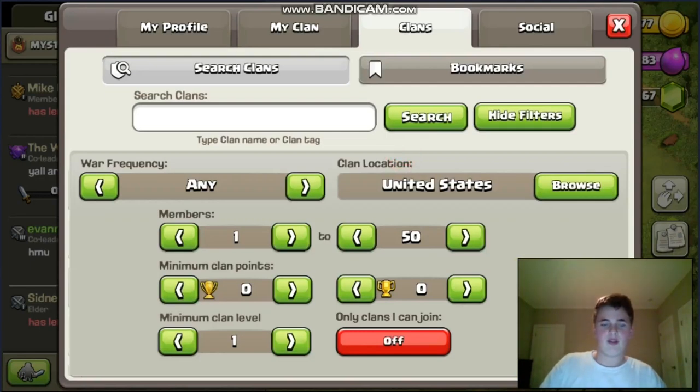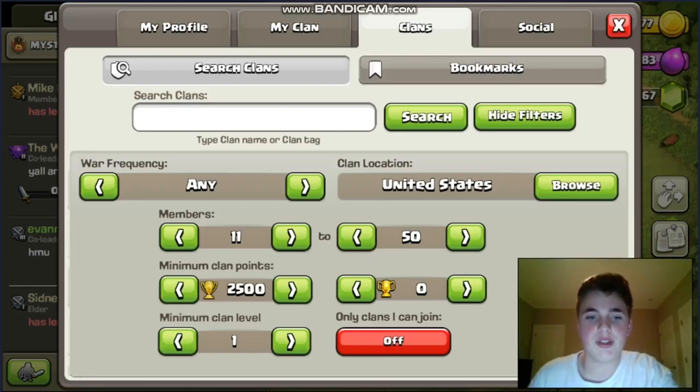You'll also need to set members to probably about 10, because we have like 15 members in our clan. And then minimum clan level: 2000. This is very important — make sure 'Only Clans I Can Join' is off, because you might not be able to join otherwise.